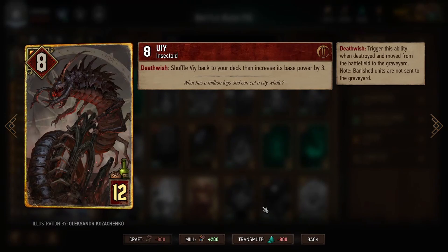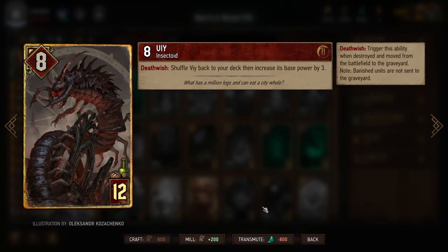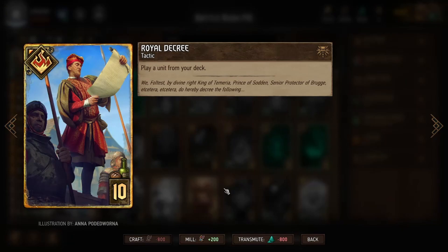The other foundational card in this deck is Vi. This is a huge card because whenever it gets destroyed, it goes back into our deck and its base power increases by three. We want to consume this as many times as possible and then summon it back onto the playing field to consume it again. Next is Royal Decree, which plays a unit from our deck — this will likely be Vi once we've consumed it, as a way to get it back onto the playing field.